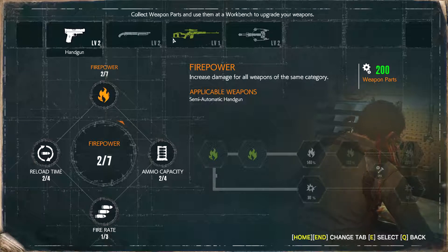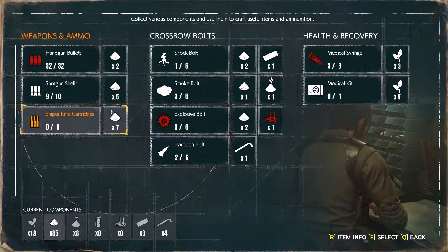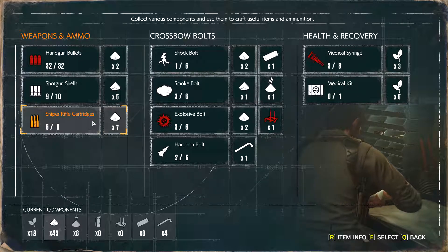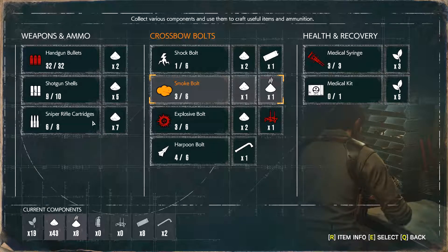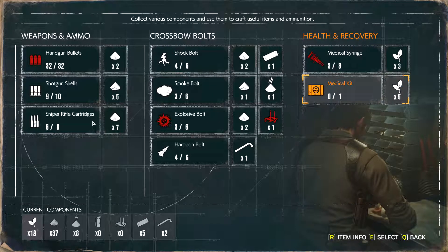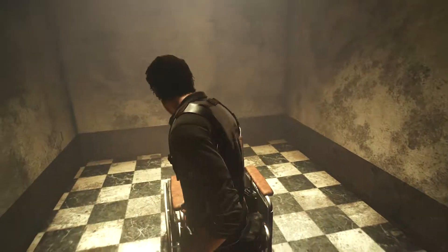Okay, so we'll do some upgrades. We have 200 weapon parts — feels pretty good. I think we're gonna save up for the Harpoon Bolt level 3, actually. I'm gonna make the call to save up. We're out of sniper cartridges, so let's make just like 6. We'll use up half our gunpowder, which is not great. We do have more bolt storage though, which is tops. Don't want to make a medical kit because we have one in the lock boxes.